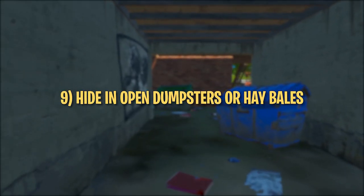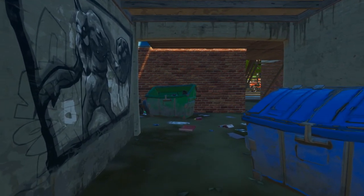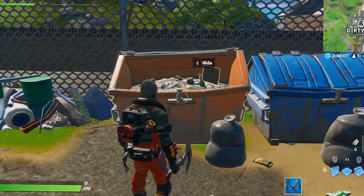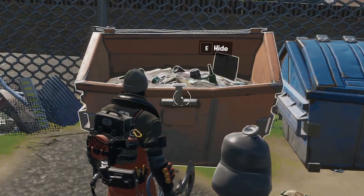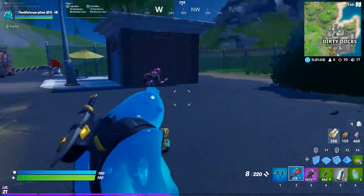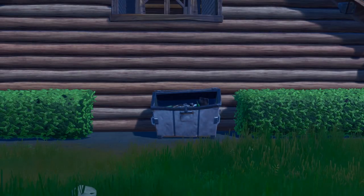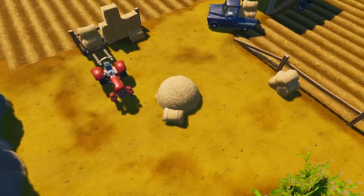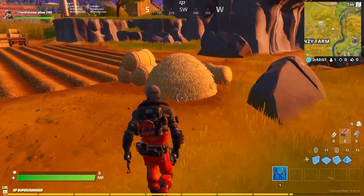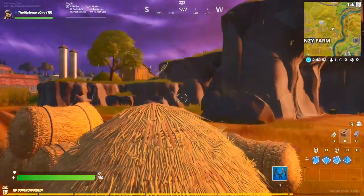Tip number nine: hide in open dumpsters or hay bales to surprise your enemies. Open dumpsters can be found all over the map. To enter one, just press your interact key. Whether you're low on health, want to surprise an enemy, or just want to go AFK for a minute, dumpsters can make great hiding spots. Just like dumpsters, the dome-shaped hay bales in Frenzy Farm make great hiding spots — the process of hiding in one is exactly the same.